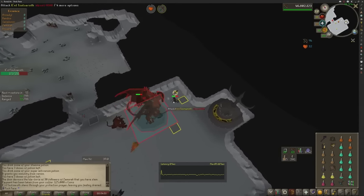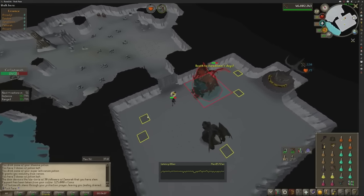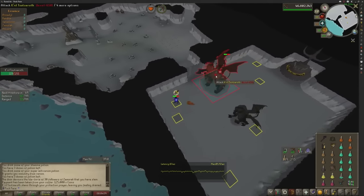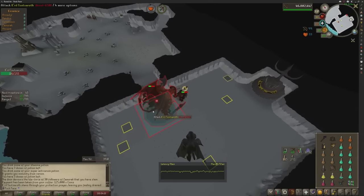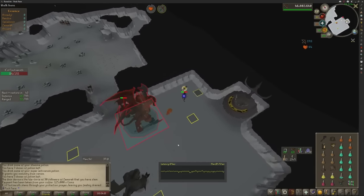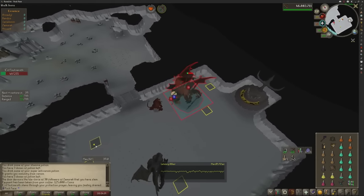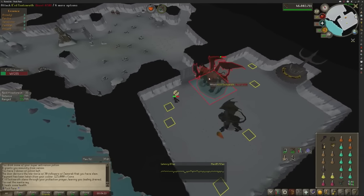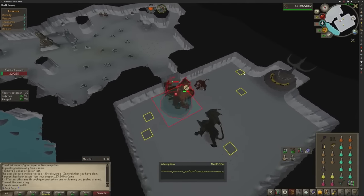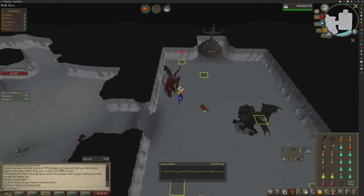Keep running under him. Go attack him again here and keep moving. You're going to attack Kril and run to this square. Once you get to this square, attack Kril and click on the altar immediately. When you come out from the other side, attack him and keep running, attack him again. You can pray range now if you want. Attack Kril again, click on the door immediately. When you come through, attack Kril. Go here, click, hit the altar, run straight under. Click Kril again on the way out, keep running — and the kill is done.